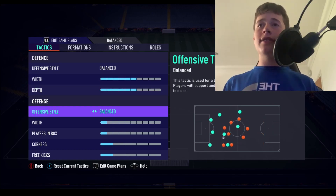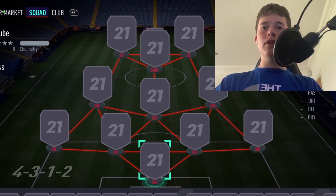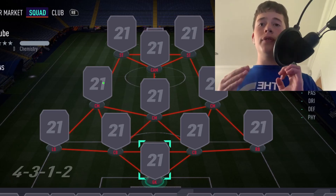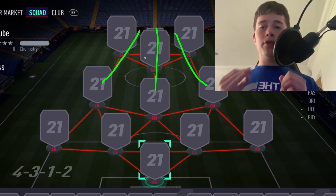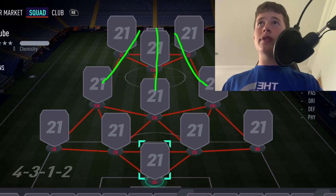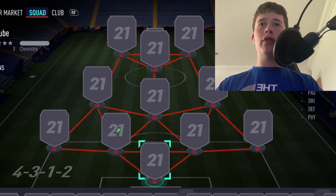For the offensive style, we'll be using 'Fast Build-Up.' The main reason is there's actually no solution for long balls forward when playing such a compact formation like the 4-3-1-2 — you have so many players through the center of the pitch. The only time you'd play a long ball is up to your strikers, but it will get intercepted. Chip through balls are not the way to go in FIFA 21.